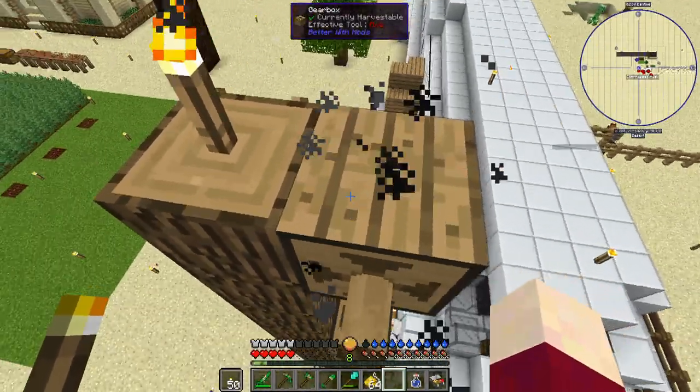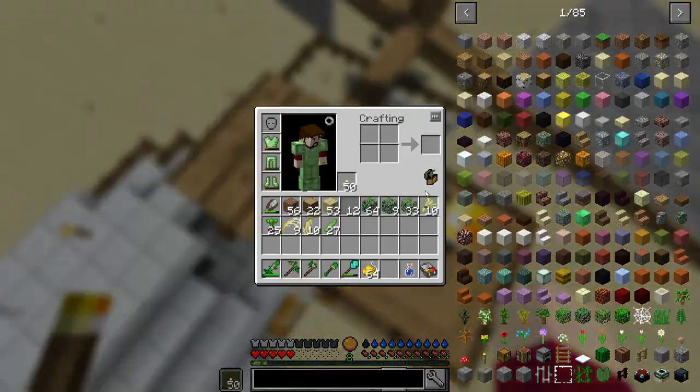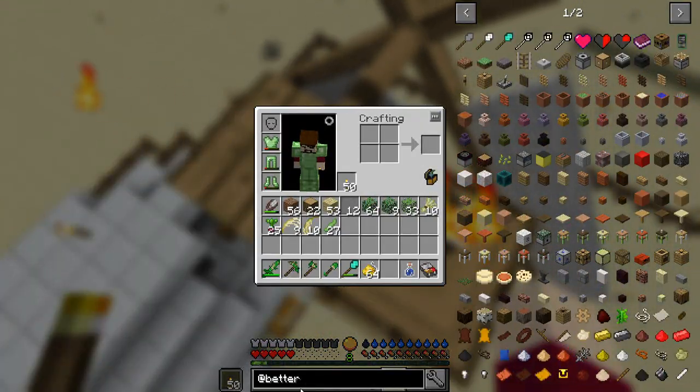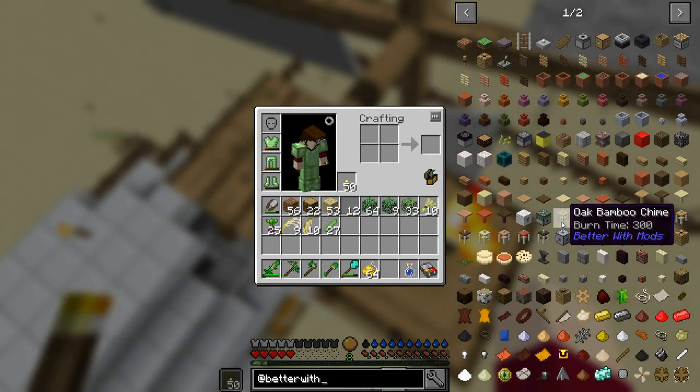Since we have no way of knowing when a thunderstorm is coming, I started looking into Better With Mods and found something that could help: wind chimes. There are bamboo versions and metal versions.